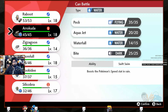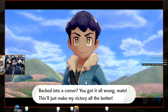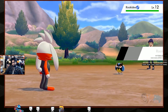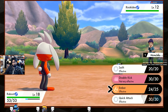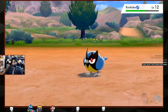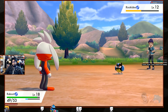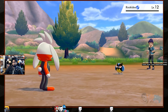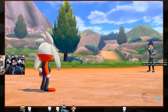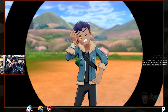Level 12 Rookidee — freaking Swift his ass! It never misses. Raboot really looks like a Digimon — two legs wearing clothes, basically a furry. Defeated Hop too easily! 12, 11, 20 for levels. Great training session!